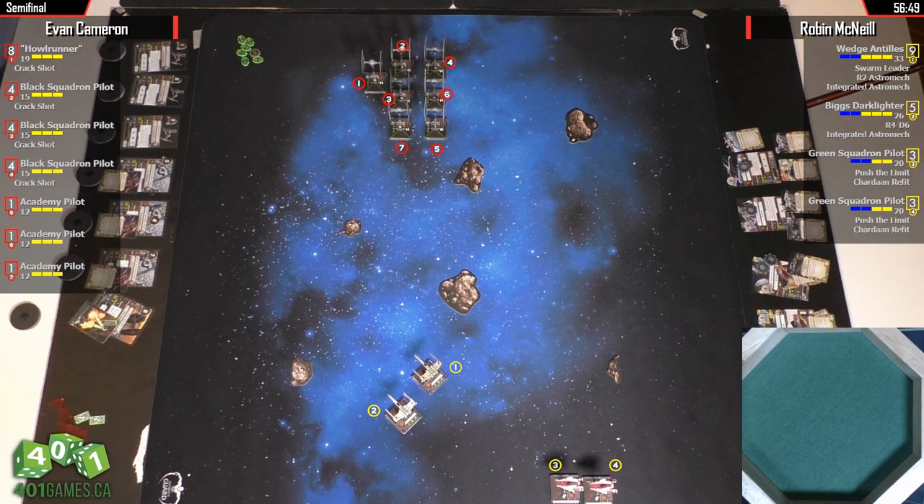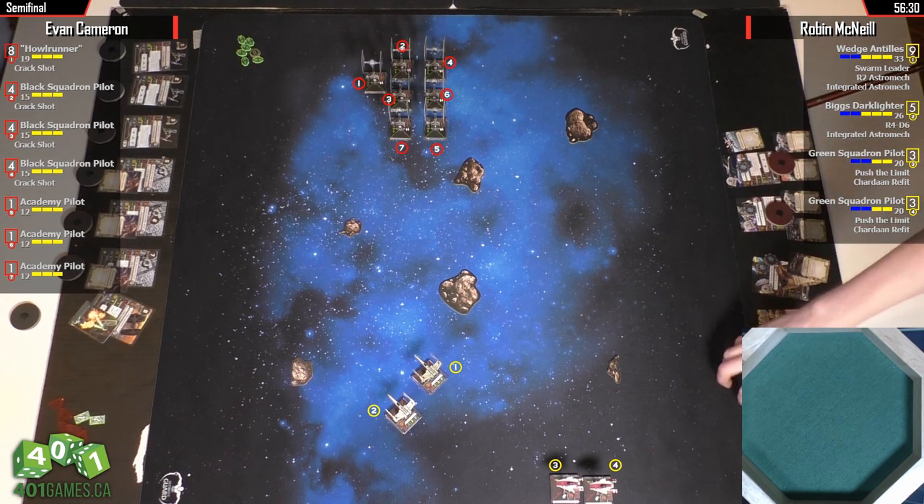Jousting a Crack Swarm is not usually advisable. Certain lists can do it and be okay, but it's not usually the strategy you want to take. You typically want to pull them into the rocks, make them break formation, and come in from different angles. Whereas Robin is coming in kind of face-on.